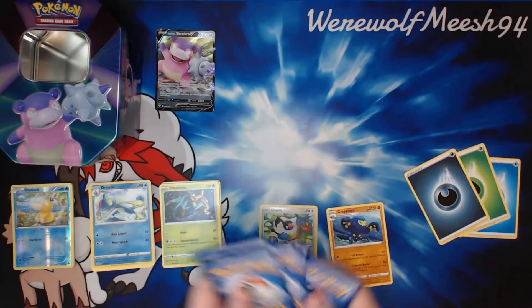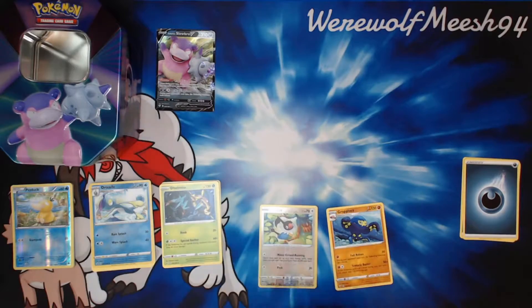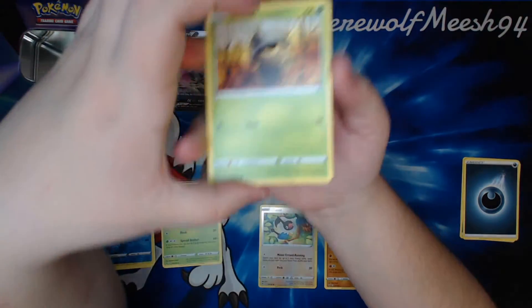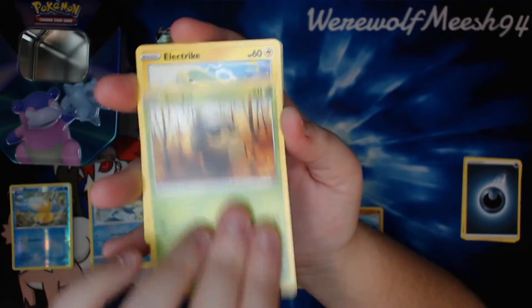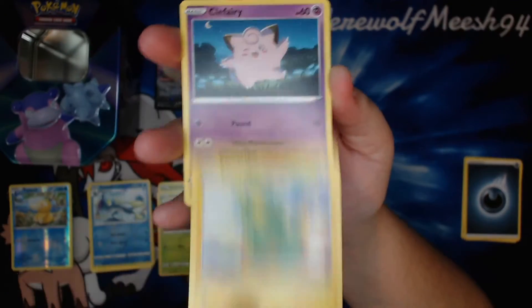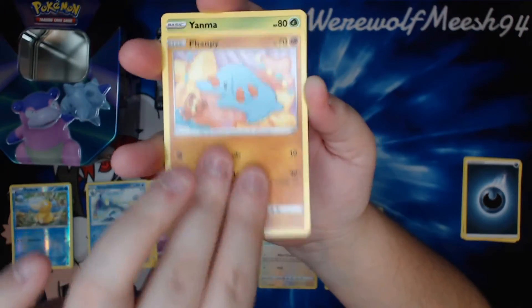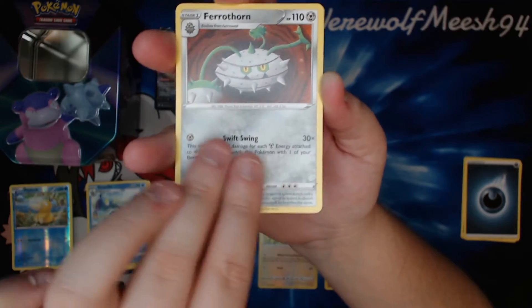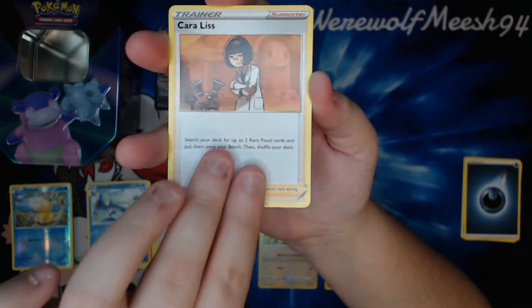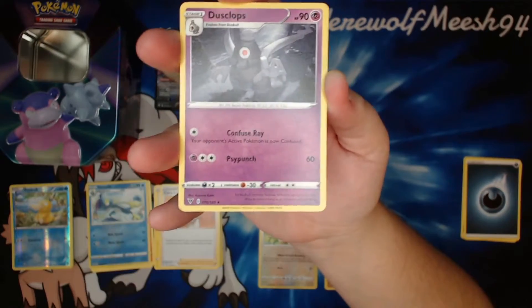The print runs haven't been great for the most part — they're rushing to get stuff out so the print quality is going down. Specifically with Shining Fates, I don't know what the print quality for that is like yet — I haven't opened any of it. But they rushed to get it out and shipped it by air, which cost Pokémon quite a lot of money. So I guess we'll see the quality when I start opening them.